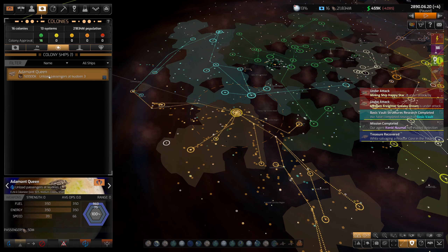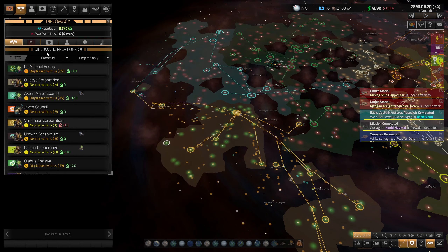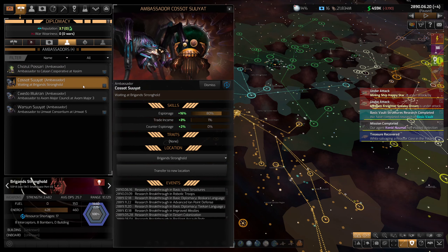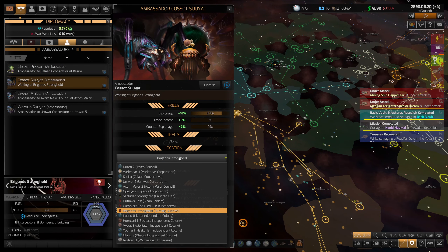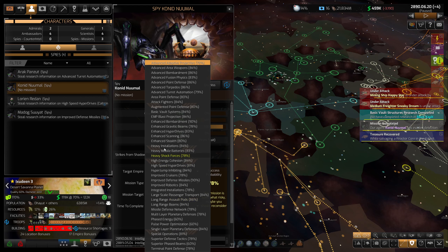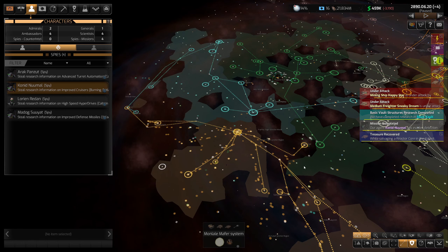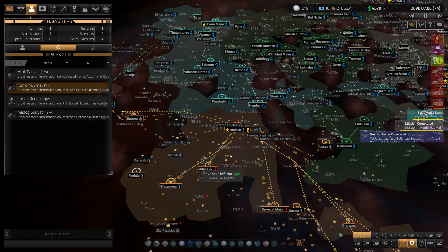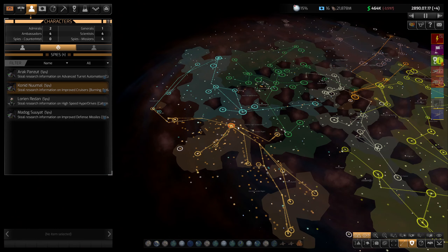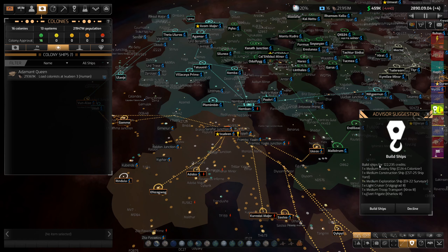I'm going to see if the colony ship will still go since I already queued it up. Curious if that works even though the planet rebelled — I don't know why it rebelled. Are we running out of tech to steal? This is one of the better ones — we could steal all these. Improved cruisers would be nice. I'll leave that ambassador placed at the Burning Outlaws and just keep stealing from them, filling all the tech gaps as much as we can.